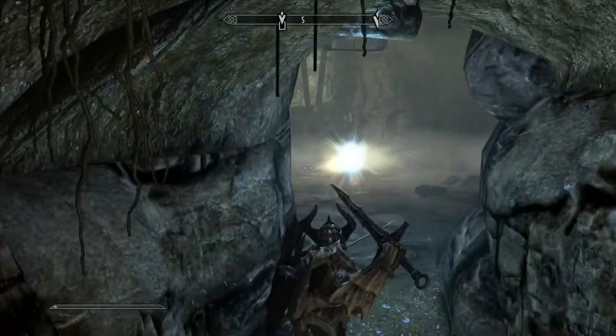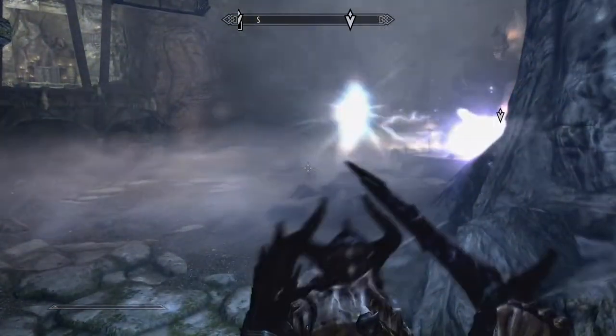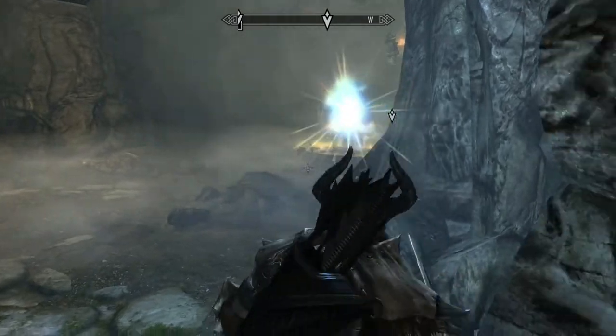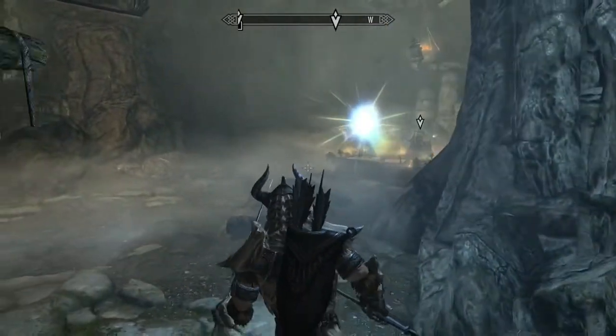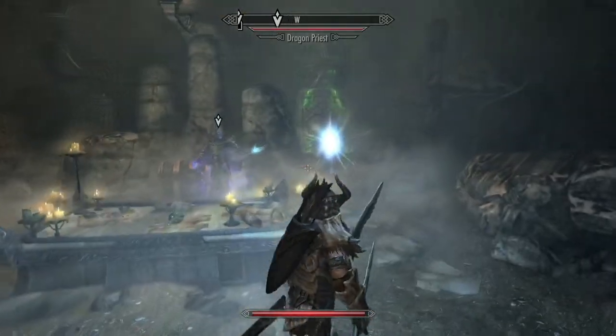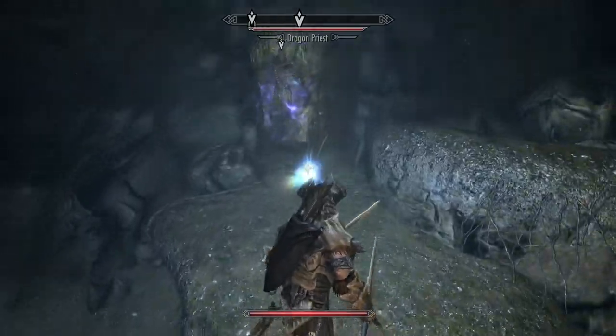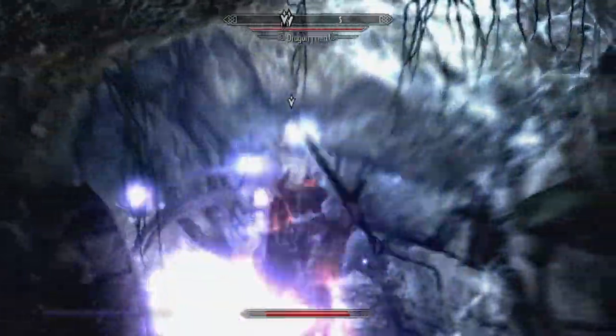After that last battle, you move into what is essentially the main room. There is a Dragon Priest who can zap you with electricity, and then there's an idol that is shooting fireballs. Go after the Dragon Priest and take him down.